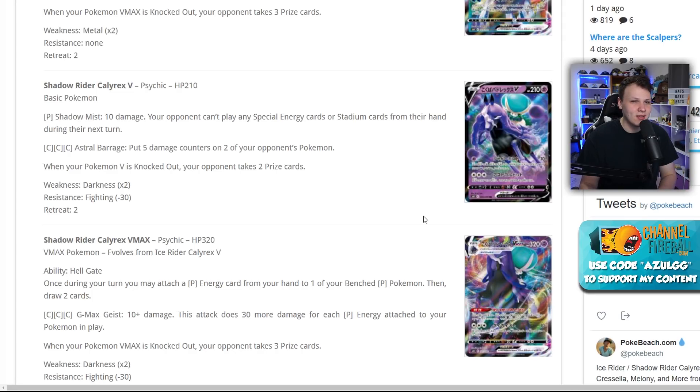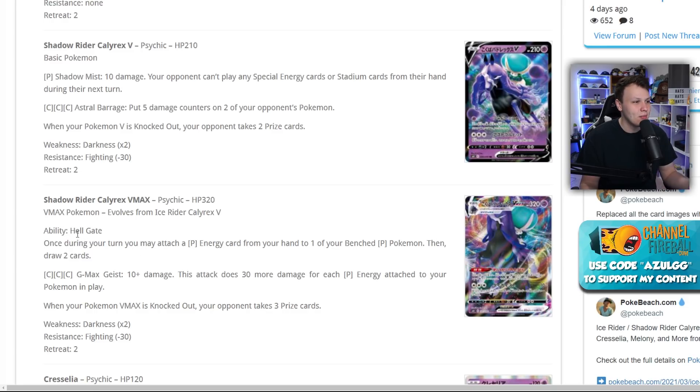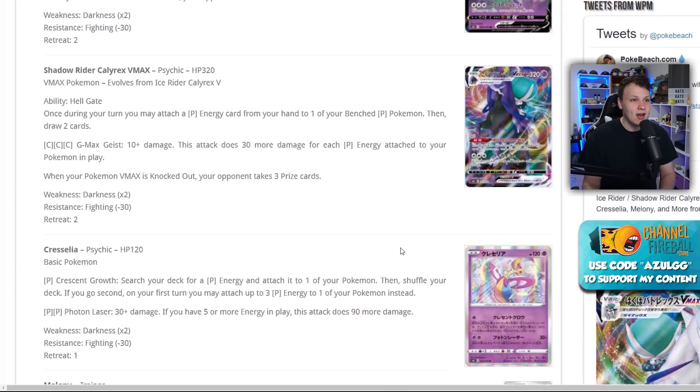The main broken part is the Shadow Rider VMAX's ability, Hellgate: once during your turn, you may attach a Psychic energy card from your hand to one of your benched Psychic Pokémon, then draw two cards. You accelerate energy into play AND draw two cards. It has to be a Psychic energy to a benched Psychic Pokémon, but that's not much of a requirement. Its attack does 10 damage plus 30 for each Psychic energy attached to your Pokémon in play.